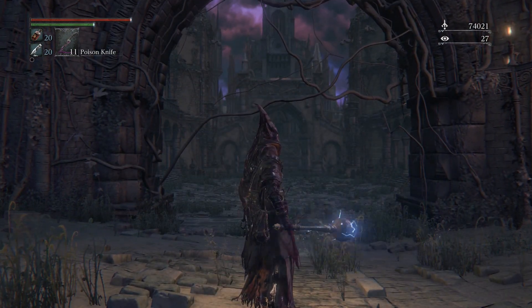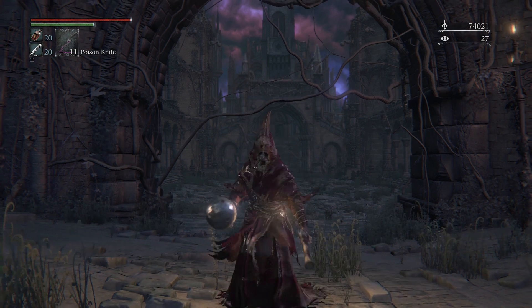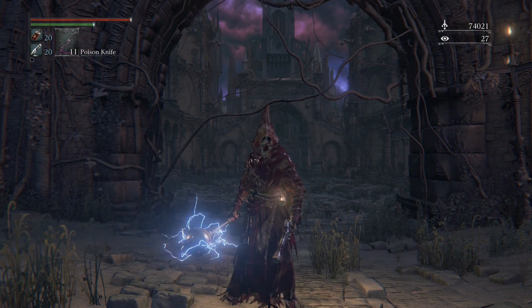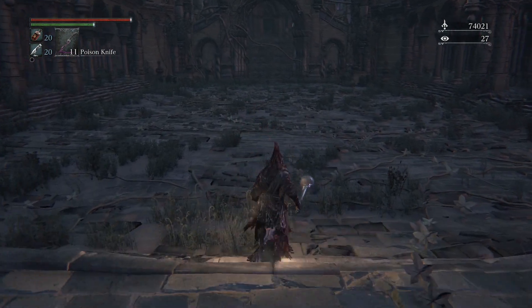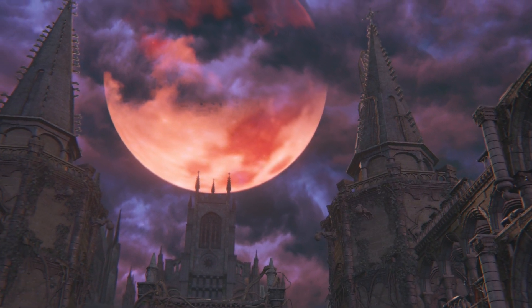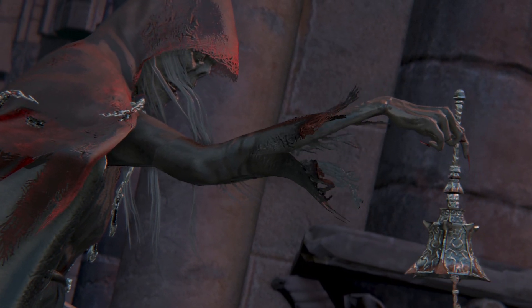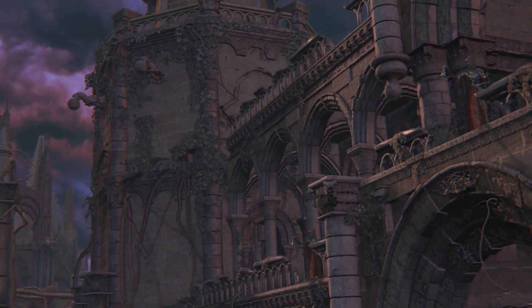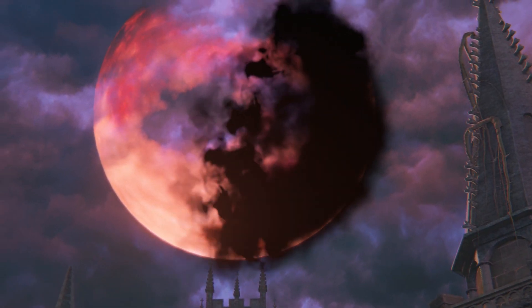Once you beat him you'll get three yellow-black backbones, then light the lantern and we're done with the episode. I also want to mention I can't confirm it but I'm pretty sure he's weak to bolt, which is why I'm using the Tonitrus. If I switch to the saw cleaver, I'm definitely going to put bolt paper on it because we got so many. Alright, let's do this — pretty cool boss intro, I'll say that — the coolest one so far in the game.